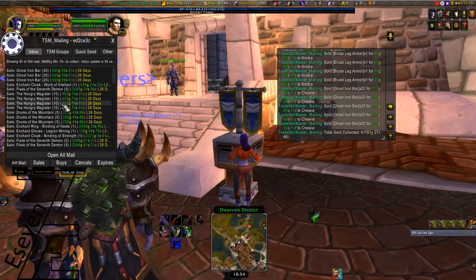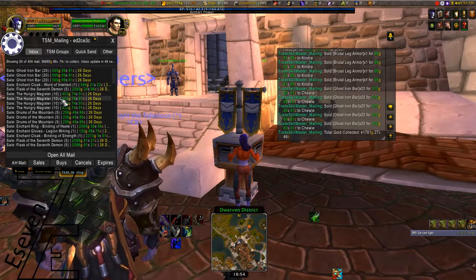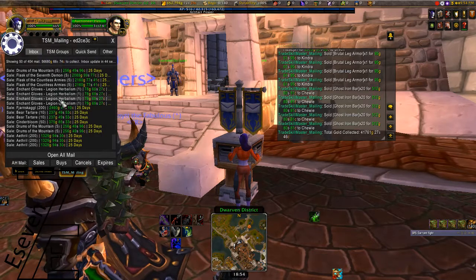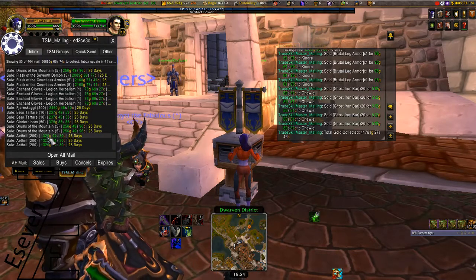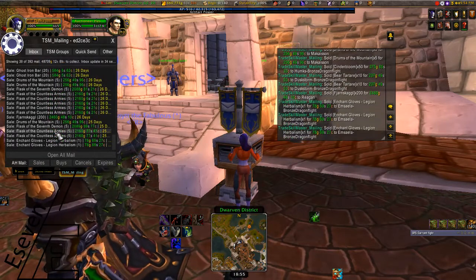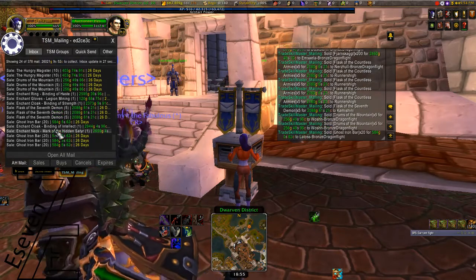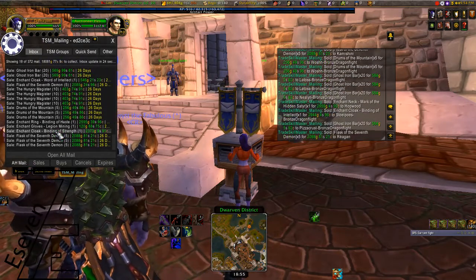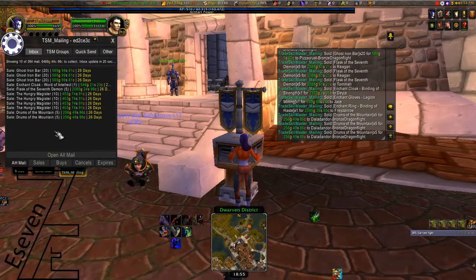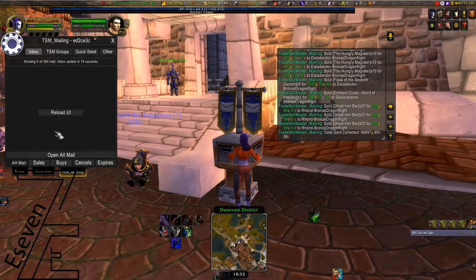On page number four we have 56,000 gold. We can see some food, Ancient Flasks, and some herbs. I was getting most of these flasks after the Seed Raid. For people who don't know what a Seed Raid is, you can search it on Google or Discord - they have a channel called Seed Raid, just check it out.